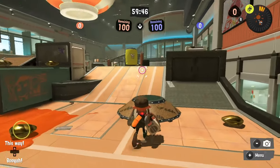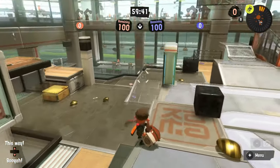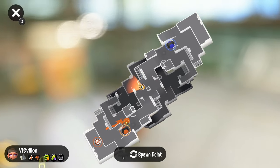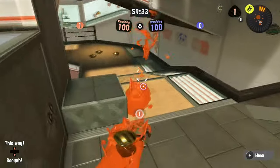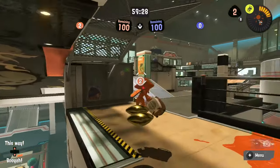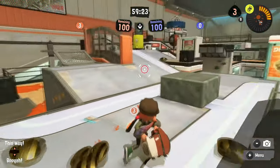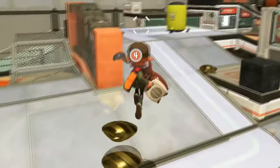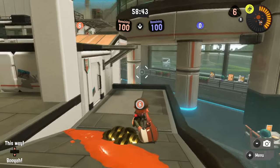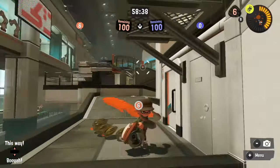With its goofy hallways and twists and turns, making Robo ROM-en anything but a fish level would be a disservice to the map design. Just look at the minimap and all the places you can go. Imagine chasing the fish just down here — it'd be great. You could do splat zones with the zone in the center, but I feel like I've done that enough on other maps. This is one of the best cornering fish spots in the game. Leave a bomb here, let the fish fall off himself straight off the map. See you later, loser.